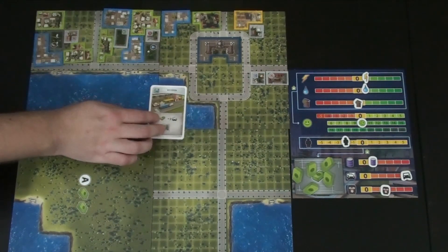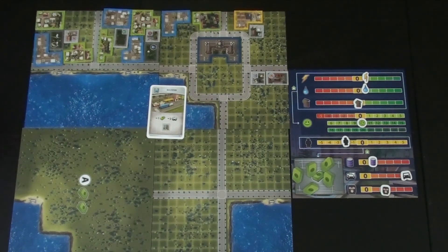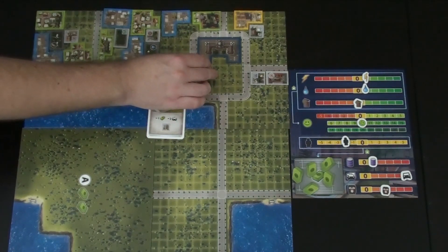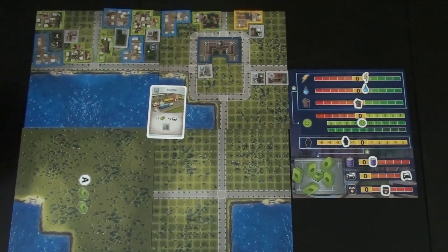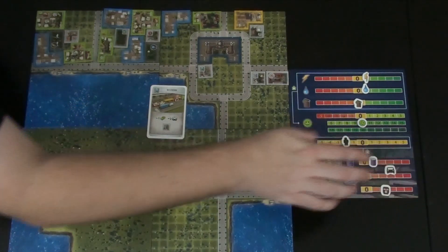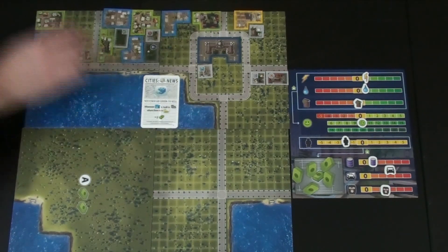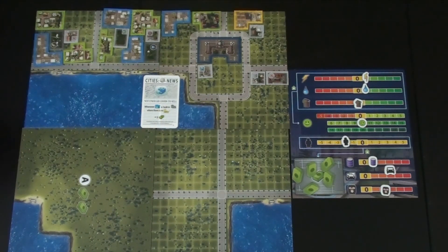Steve plays a bus station to help with traffic — normally costs a dollar but he takes advantage of City Hall so it's free — dropping traffic by two. He draws a level two replacement card and gets a new event: whenever a commercial building is built in a district with no industrial buildings, lose two dollars. This hurts Steve's plan to play his fancy commercial zone card that would have netted $7 — now it only nets $5.